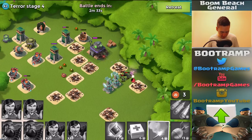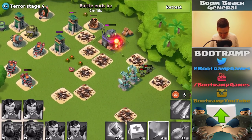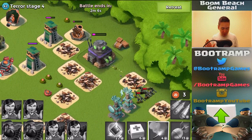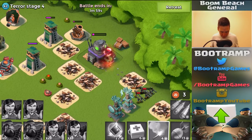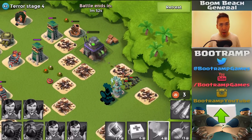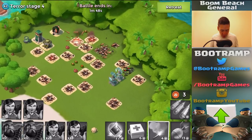We got this beast — Terror stage 4 just went down! I still have a lot of zookas firing on the HQ right now. There are no defensive buildings actually reaching my troops. The shock launcher isn't firing, the boom cannon behind is doing nothing — it's all good. We still have two minutes left. The zookas are out of range of the defenses — it's perfect. Five more seconds and the base is gone. Dr. Terror stage 4 is down! I won't be testing stage 5 though.